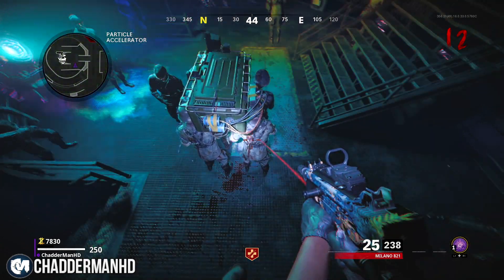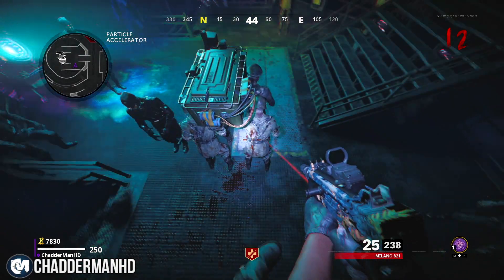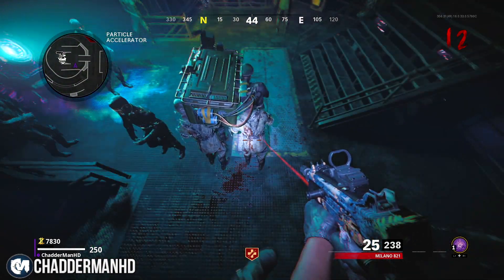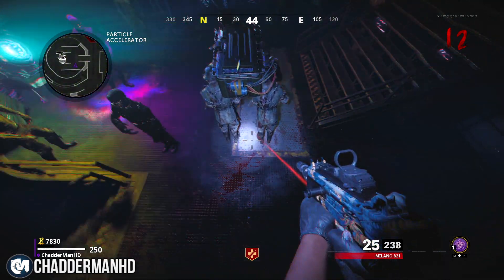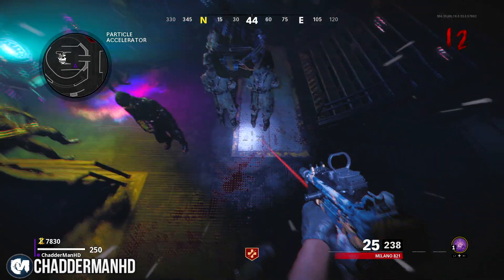The good thing is once you get teleported back, you'll still be on this barrier and you won't fall off. The only way to fall off is if you move your left analog forward like you're running. As long as you use your right analog just to move around in a 360, you can shoot and knife the zombies.